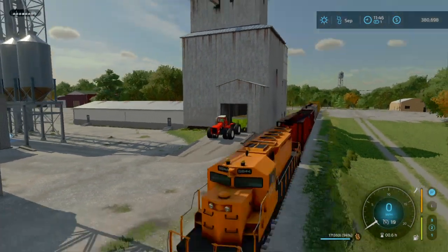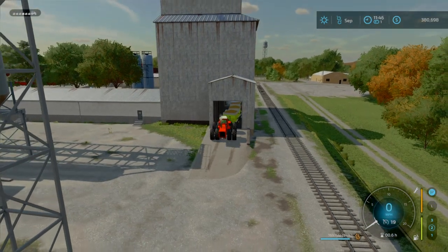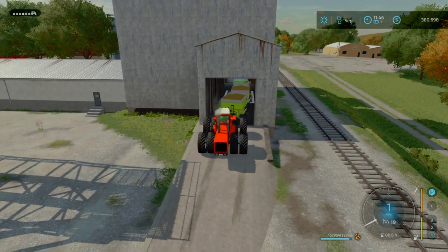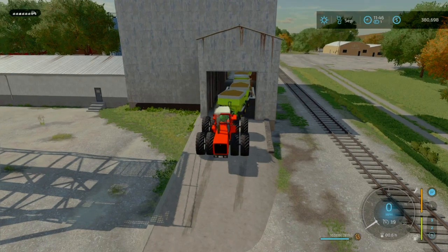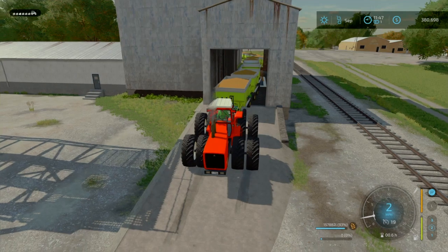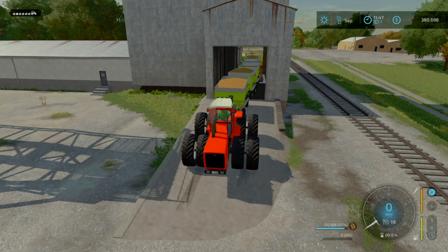Oh, here comes a train! Good thing we're off the tracks now. Dumping the third one here — let's see if we can get the fourth one going too. You can see in there, got two of them dumping. Once that first one's done, we pull up and change back to the next one. Just kind of continue this.